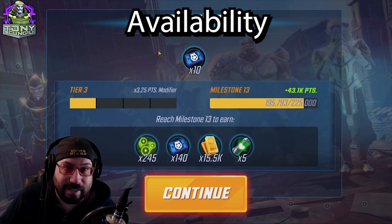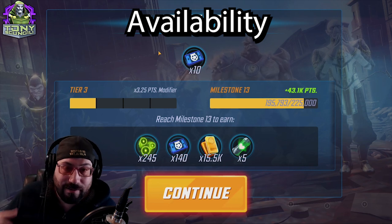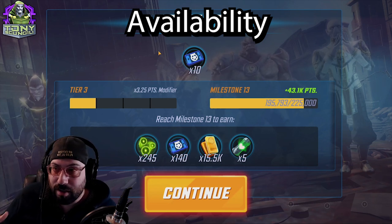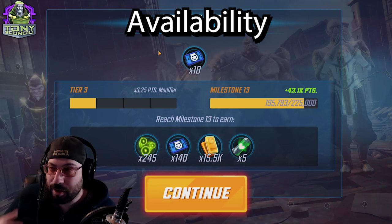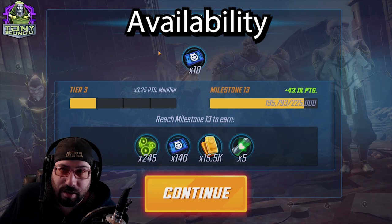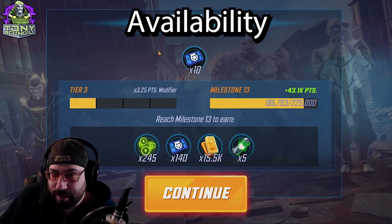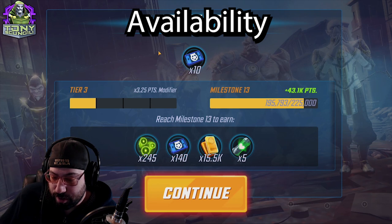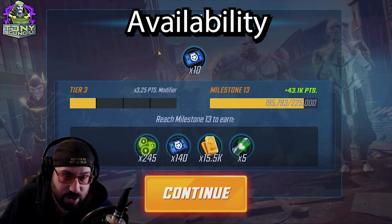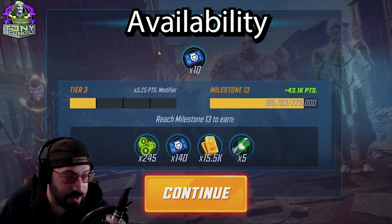Corvus Glaive is in the Arena store - great, super easy to farm him. But you're very unlikely to be getting him and the rest of the characters early enough that it makes a difference. The only person we don't have a location for is Cull Obsidian. Honestly, he can go anywhere - the war store, the blitz store, the raid store. We're pretty confident he's going to a store, not another node. But again, it doesn't matter how easy or hard it is to get Cull Obsidian shards because the other characters are end game farms only.